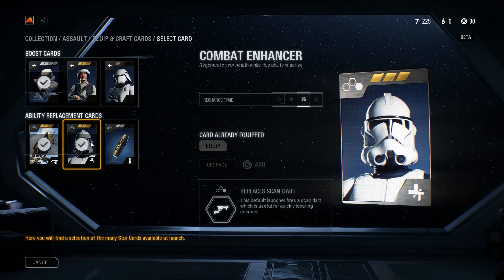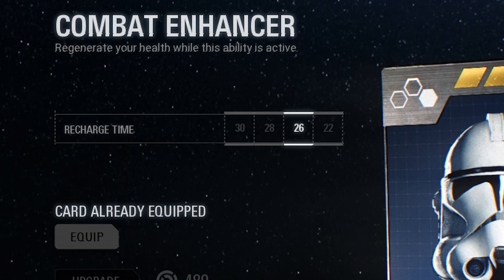Last but not least, you have Combat Enhancer, which gives you health while the skill is active. Keep in mind, this replaces your scan dart. The recharge time scales from 30 seconds, 28 seconds, 26 seconds, and 22 seconds.